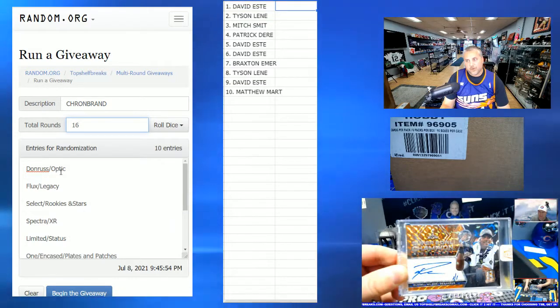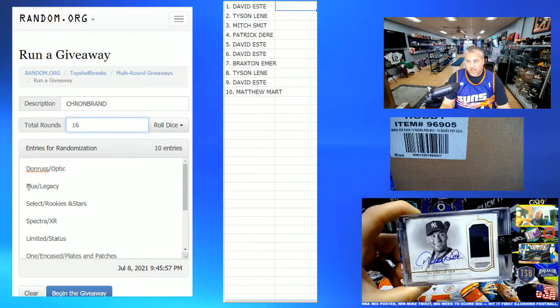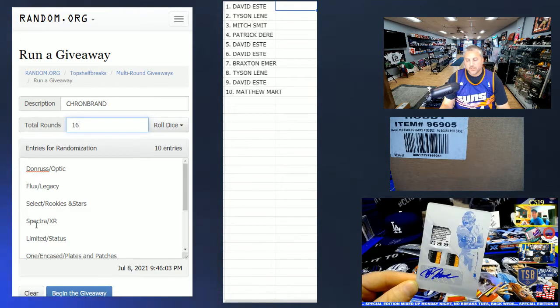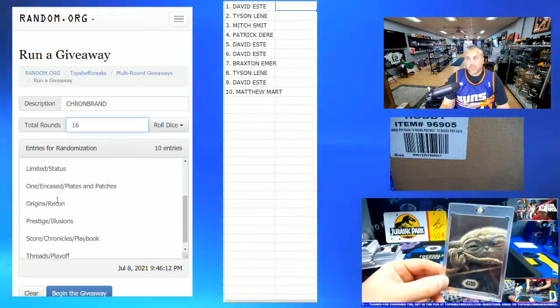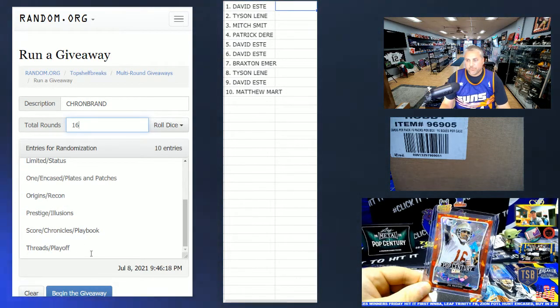Donruss is the auto and Optic is inside there as well. Flux is the auto. Legacy is like the base, chromes, and parallels. Select is the auto. Rookies and Stars is the rookies and base stuff. So again, the first one listed is always going to be in the auto checklist. The second one is either in the relic checklist or the base and numbered parallel section. You'll get one of those things - that's your combo.